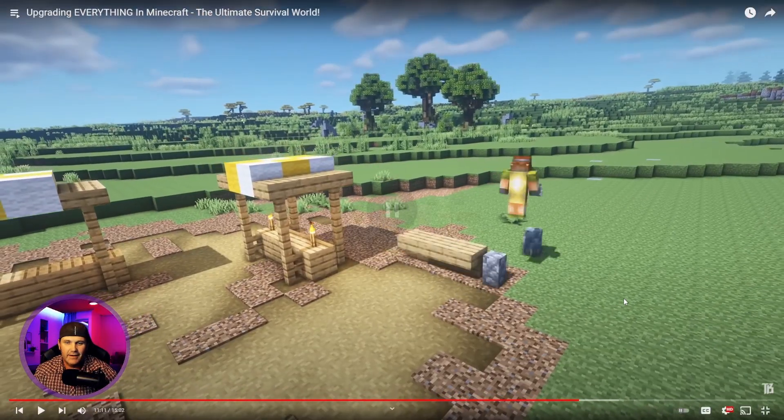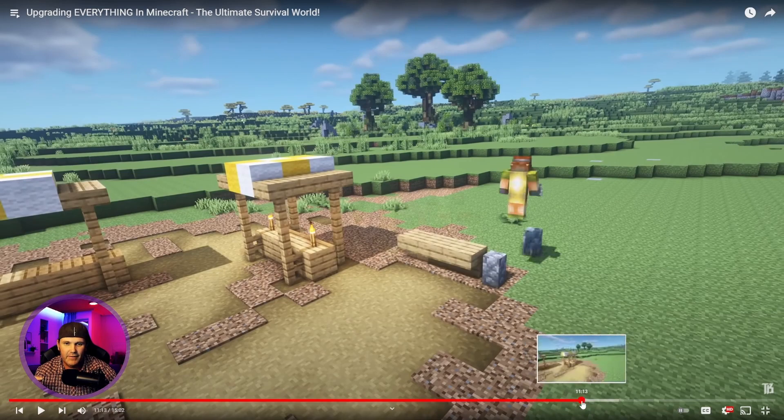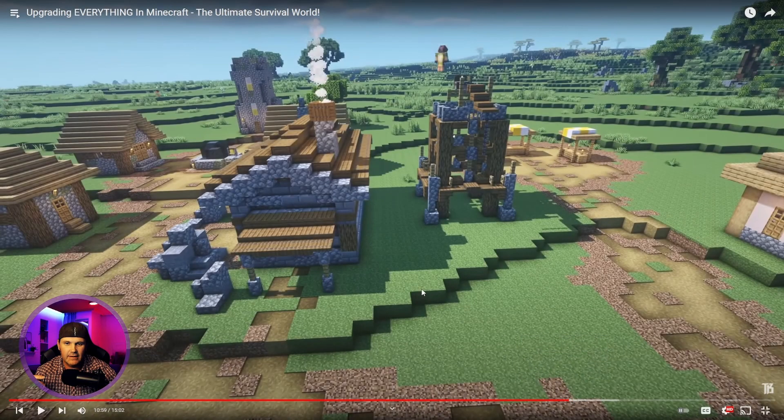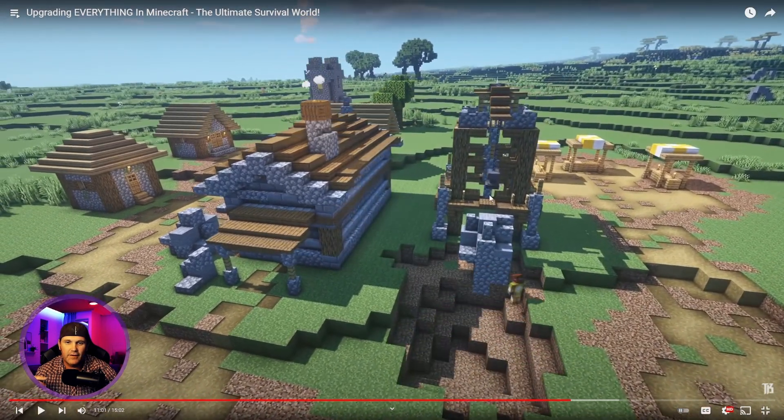Did you see how he used the anvil here? Let me just go back a bit. Right here - the miniature quarry - see how he used the anvil right here, like a rock crusher? That's such a cool detail. This guy I mean I'm going crazy - but this guy just knows how to make Minecraft amazing. That's why I chose to do my series using this world, man - because it's the perfect thing, it's like set up for it.